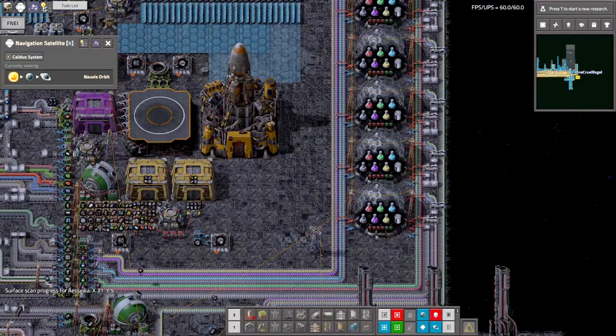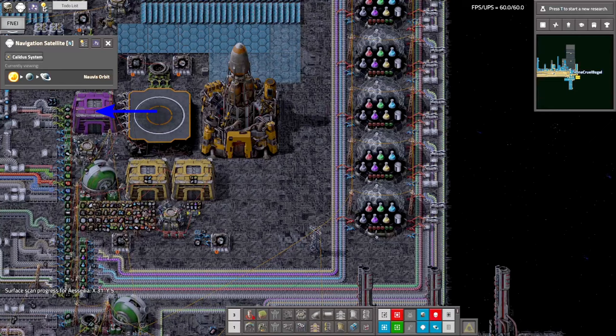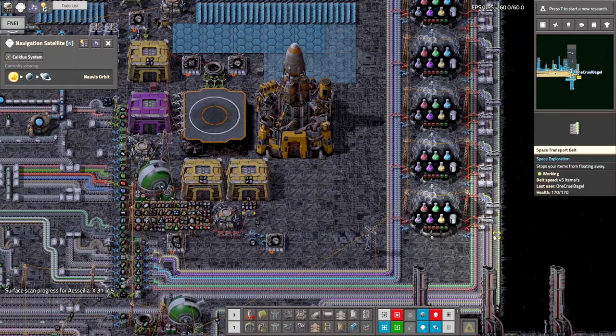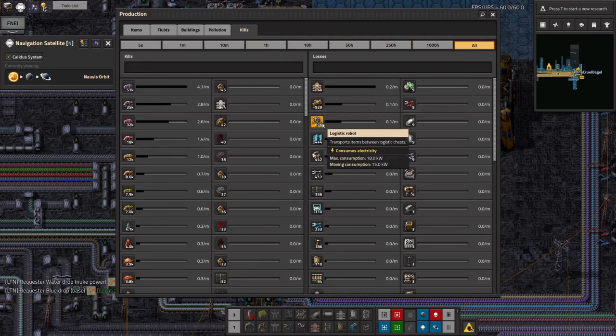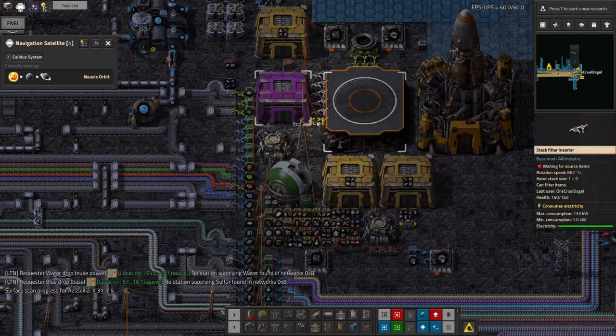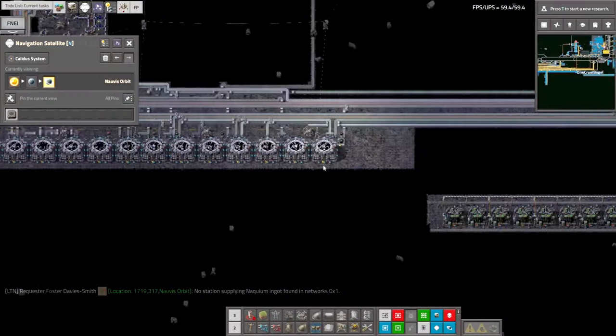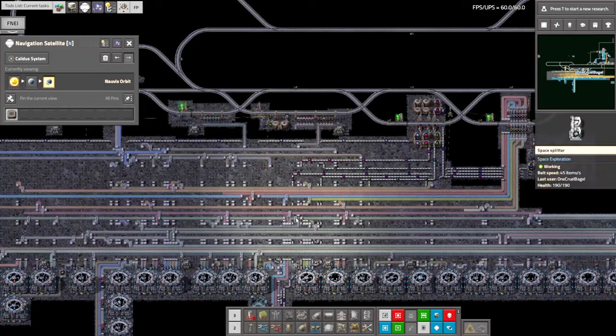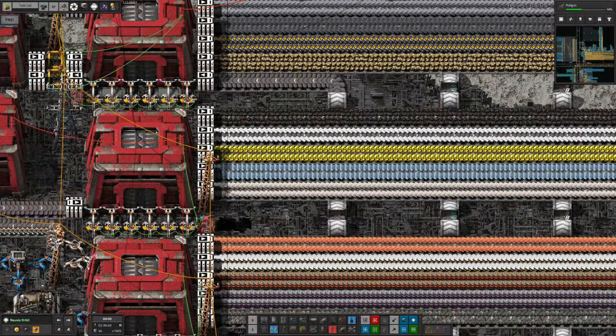In my first space exploration run, I initially had my rocket landing pad unload into a purple active provider warehouse with a nearby column of requester chests that then unloaded onto the bus. This worked, but it meant I was using a lot of logistics bots and losing a lot of bots to robot attrition. I don't like using bots for high throughput tasks — they're really just there to resupply the player and provide occasional items. When I redesigned the base around individual resource rockets and space trains, I partially implemented a proper station based bus system, which was significantly better, but there were still a few things being made or transported the old way. This time, I decided I wanted to do it properly.